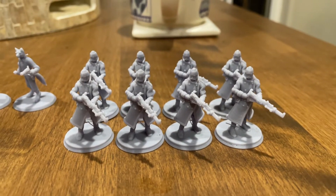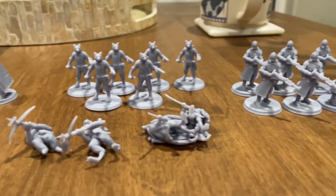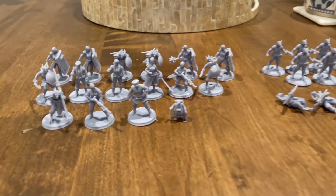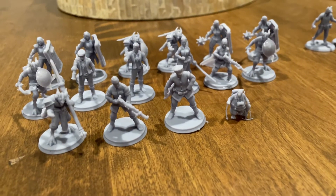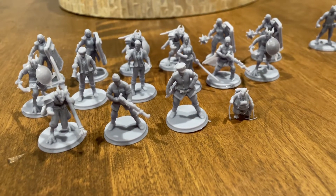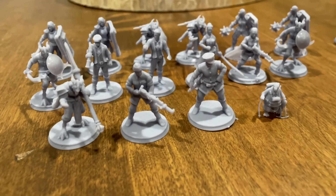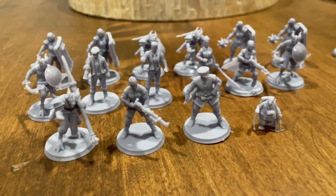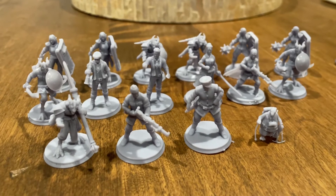They printed out pretty well. I printed them in a Cheeto box, put them at a 45 degree angle, and they came printed on these bases. I used auto support and just threw some extra ones where I felt they needed it. Printed out no problem.